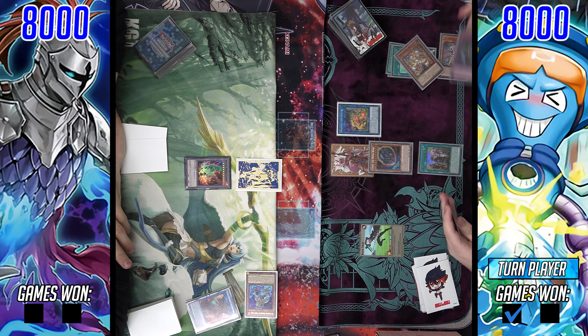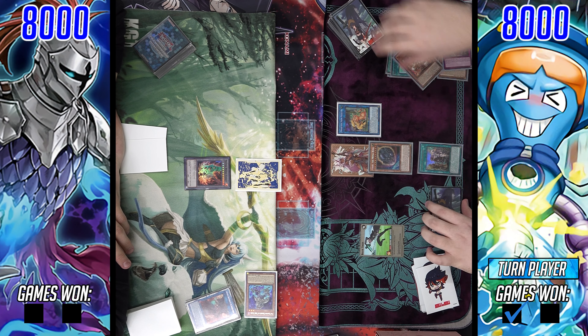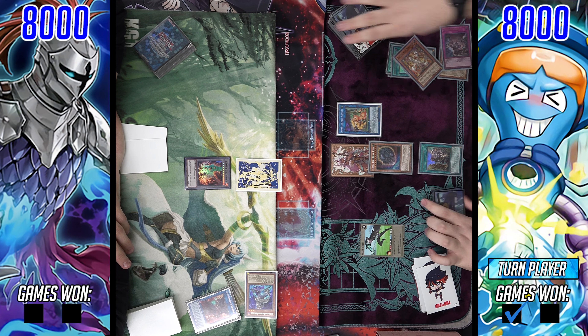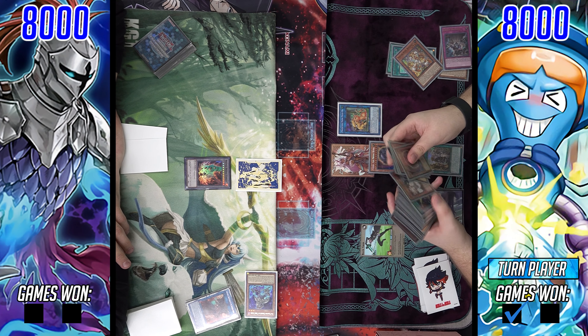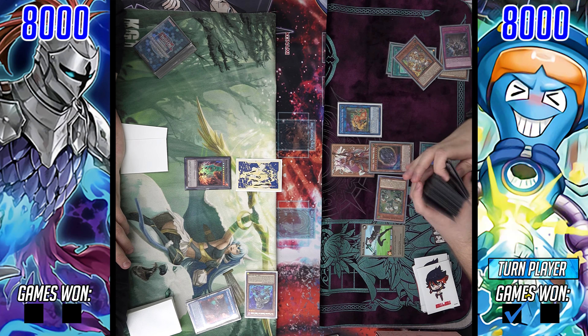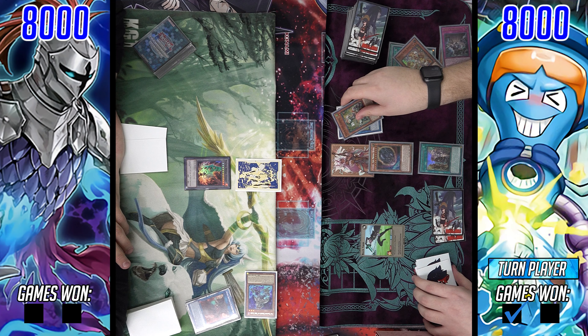We're going to see him go for the Cherubini here after using Wings to bring back the Cloak. He'll go for the Graph effect, which will get Ashed, and sometimes that's not typically enough — but here it is going to be enough to completely shut the turn down. We'll see him pass.